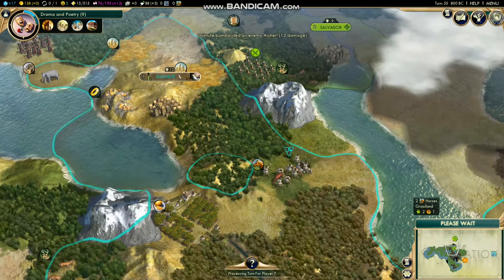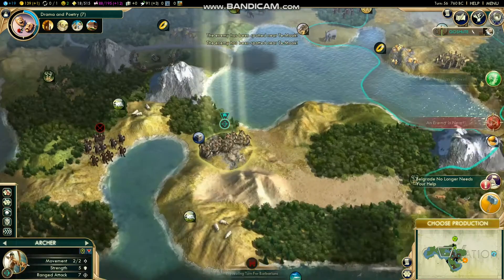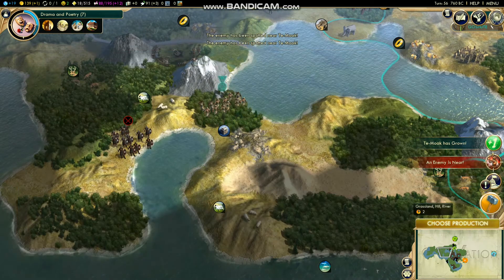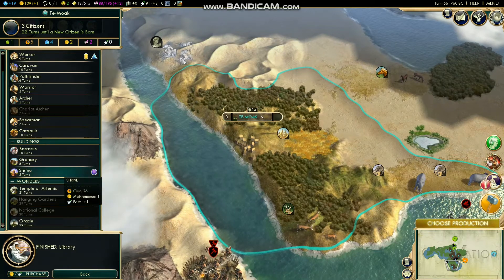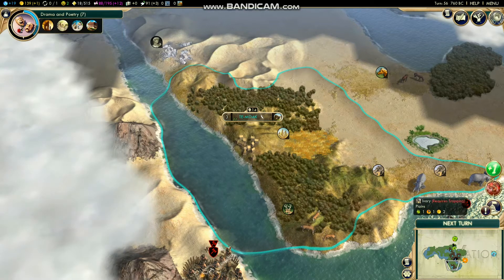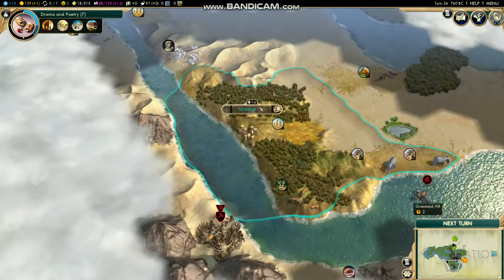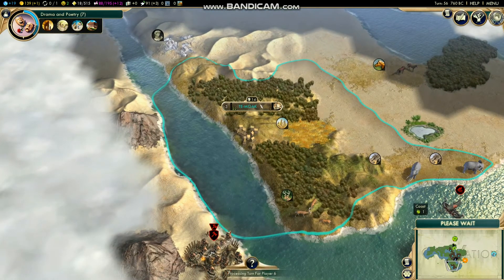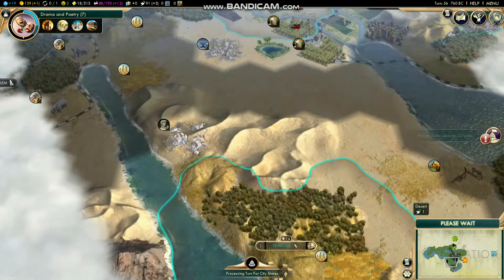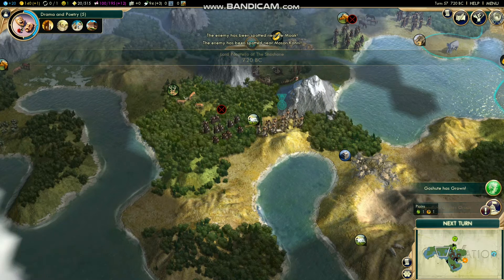We've got some horses, so just in case we have to attack someone we can build horsemen — they move a lot quicker and do decent damage. Spearmen are super effective against them but whatever. Build granary and shrine in every city to get the population going, so it's not just your capital producing all the wonders. That's how you lose — you've got to make sure all your cities are strong and capable of generating units.